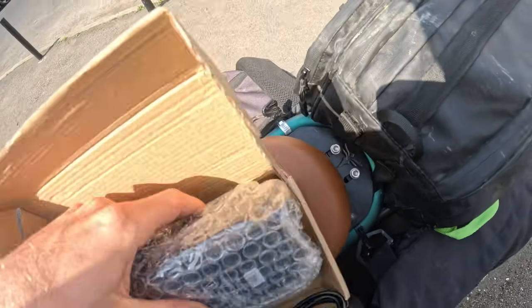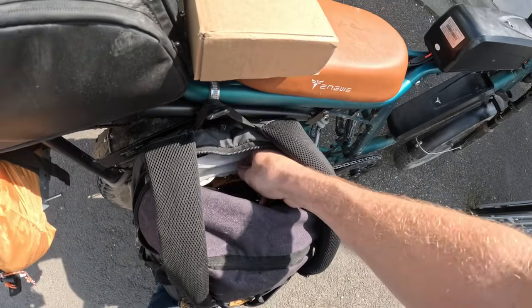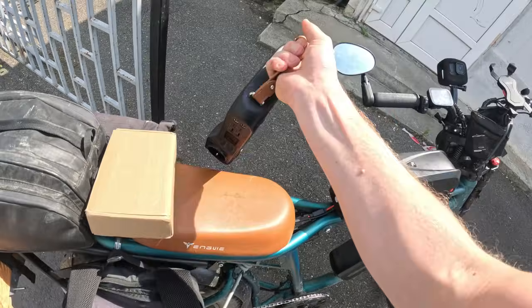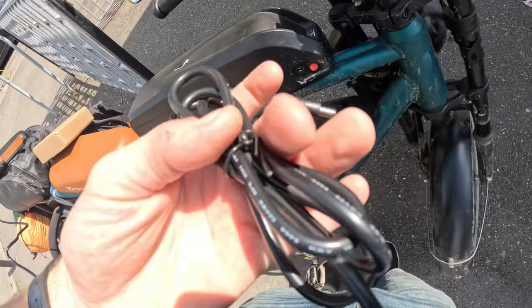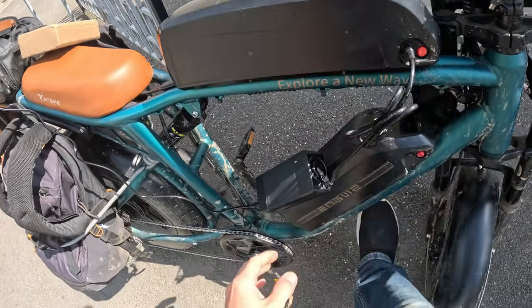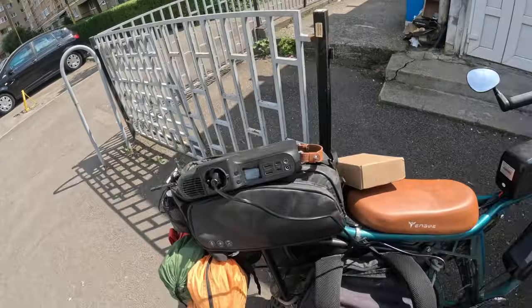Here we go. Now I just need to see if this actually solves the problem. Let's pull the battery out right here. Don't fall over — okay, good. Plug this guy in. The light comes on, and then plug in the battery. Oh my god, it's working — it's charging! Yes!